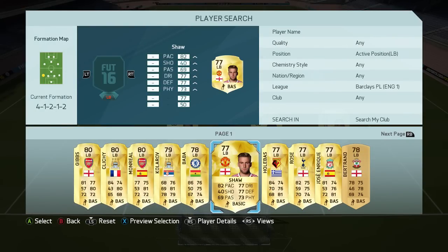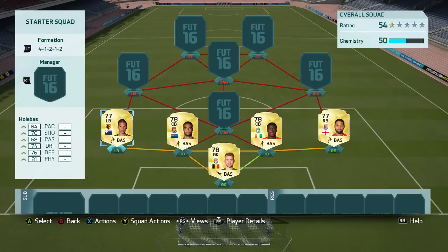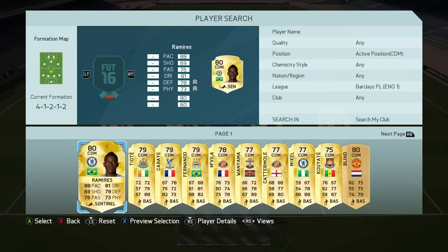At the left-back spot, we are going with the Watford man, Holebas. 84 pace on a left-back is very, very good, and you're going to be able to pick him up for less than 2,000 coins, which is an absolute bargain. He's quick, and he actually has a very good shot — 82 long shots with 88 shot power. If he picks up the ball on the outside of the box, he'll be doing a bit of work with his long shots. Good defensive stats, 81 physical, and for just under 2,000 coins, he is a brilliant cheap left-back.